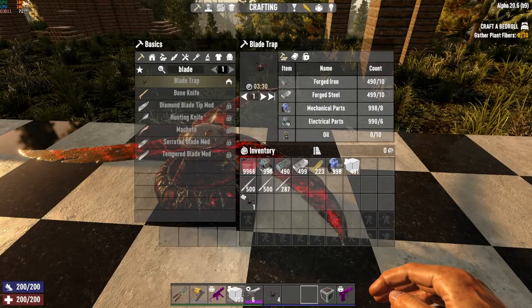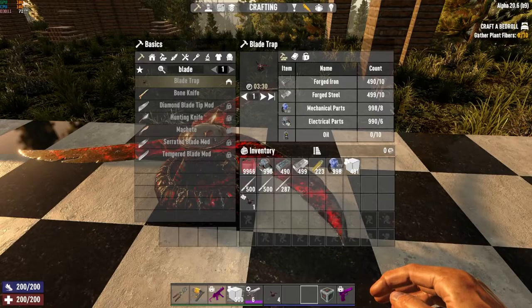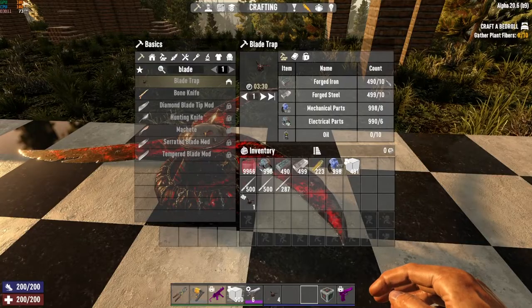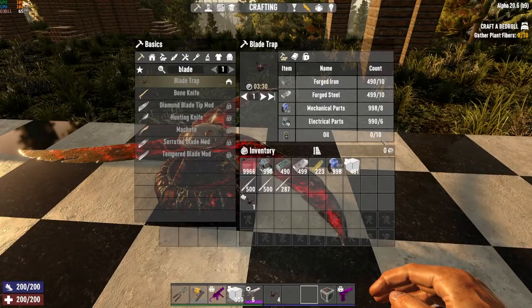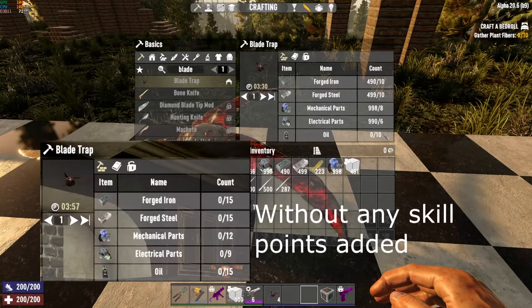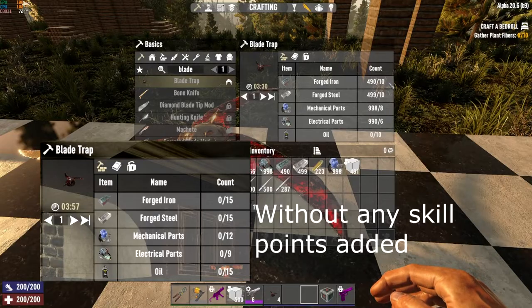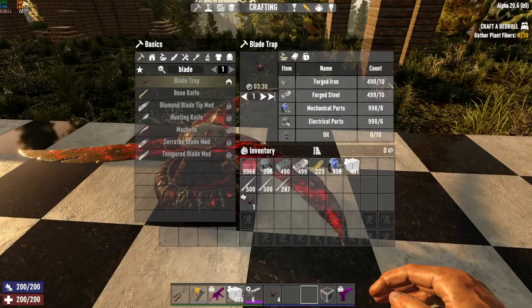It's one of the more expensive items to craft. You need forged iron, forged steel, mechanical parts, electrical parts, and oil — a considerable amount of each. Keep in mind this cost is with Advanced Engineering maxed out, so it costs even more if you have nothing leveled up. This is typically something you'll want to use later in the game.